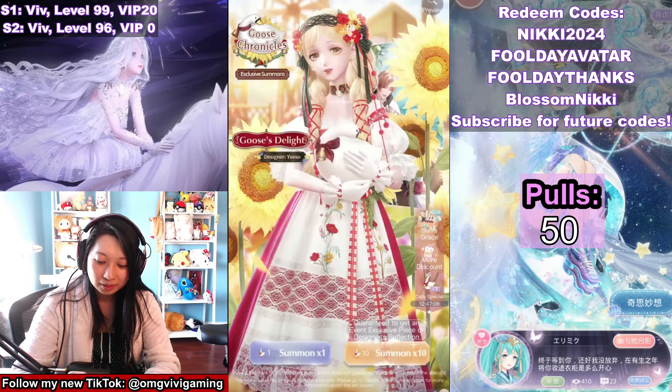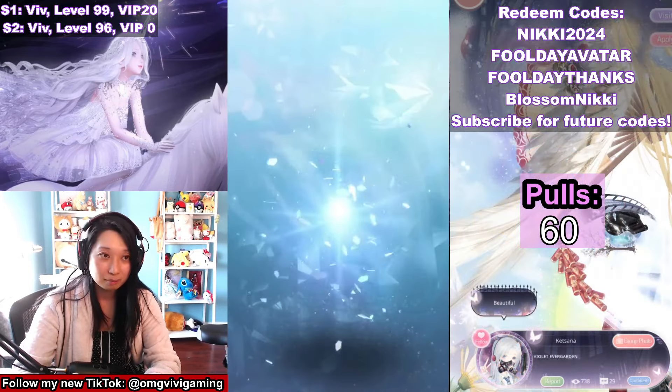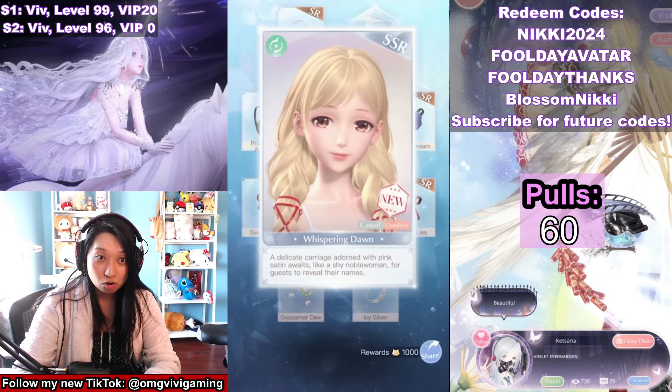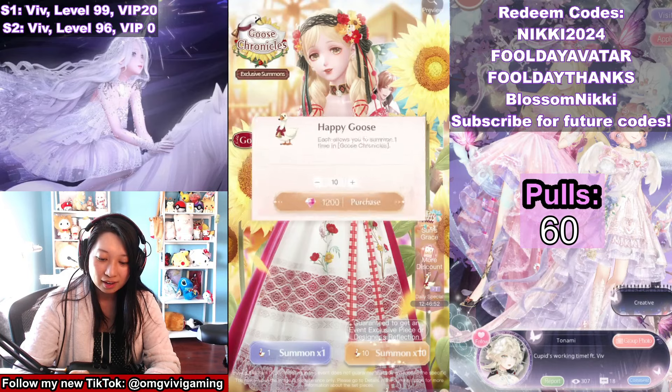Here we have it — Goose's Delight and 120 gems for pulling the designer! Now let's do another 1200. This is my sixth multi, pool number 60. Oh no, only one piece — we're getting to that point.